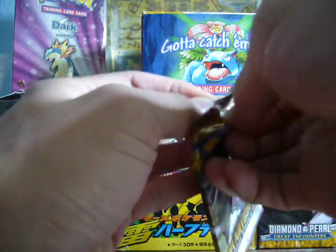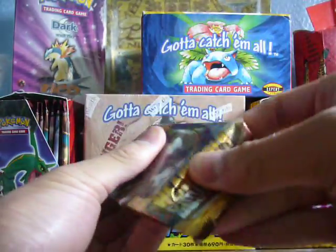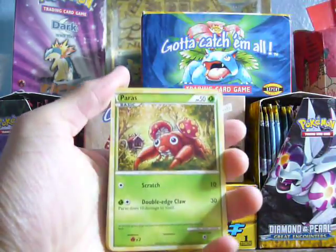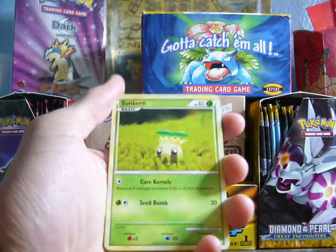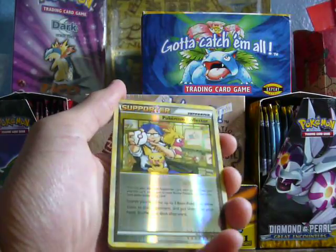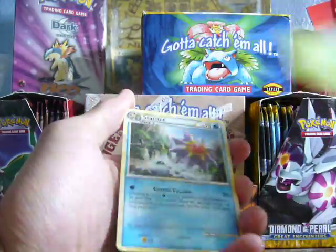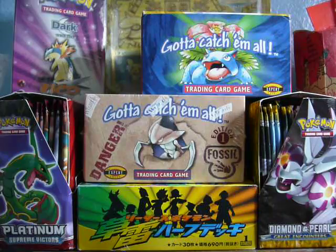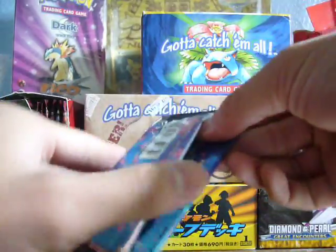Here's another pack. A lot of people have had promising tin videos, so I'm hoping that I'm not the person that gets one of the bad pulls and whatnot. Meowth. A Reverse Pokemon Collector — that's a nice one. The Rare is a Meganium Rare. Starmie, Blissey, and a Pokemon in Principle. I was hoping for better out of those.